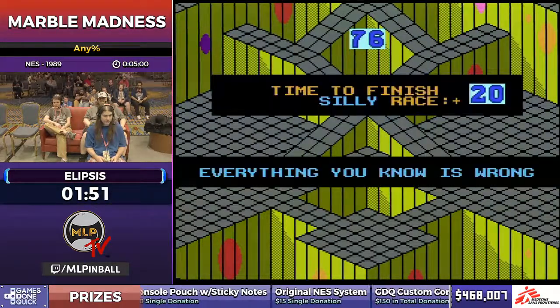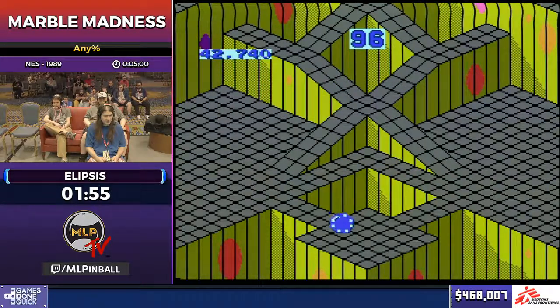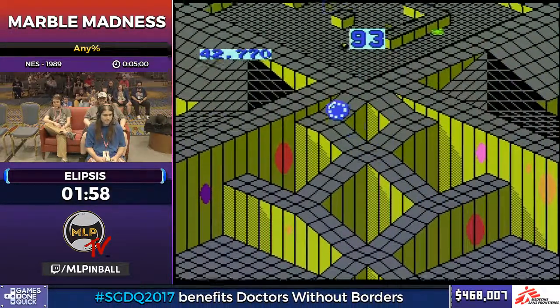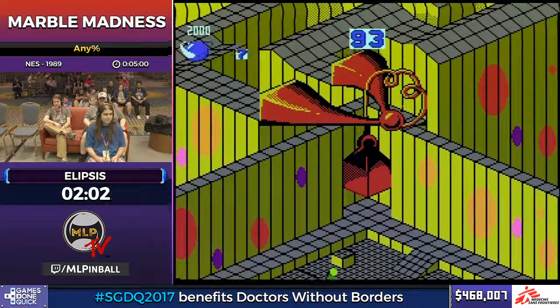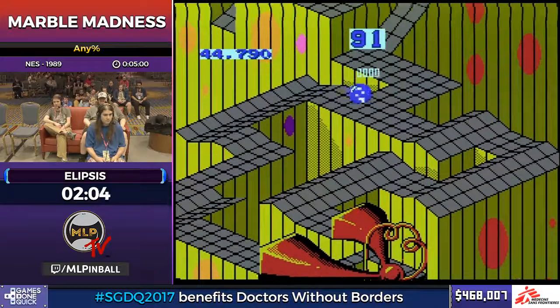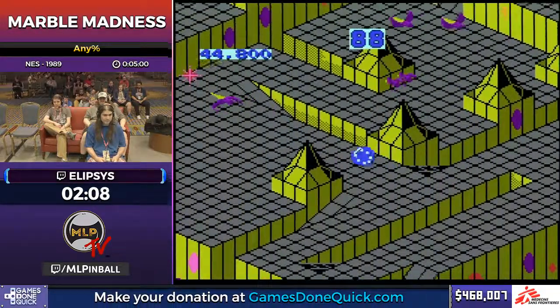The hardest trick in the run is coming up on the silly race towards the end after the birds. It's called the silly skip. There's a pixel-perfect corner that you can kind of clip through, and if you get it, it saves you from having to go around. That was really good, by the way — that can be really hard. Really good movement there.